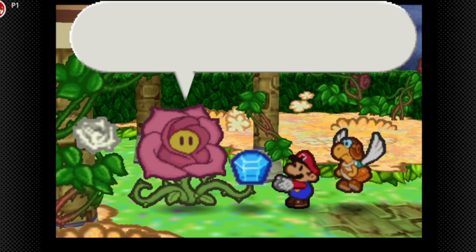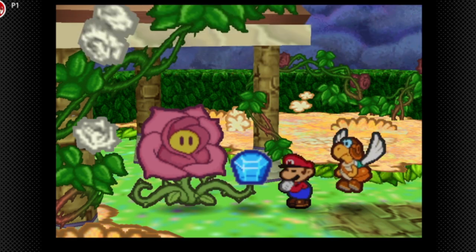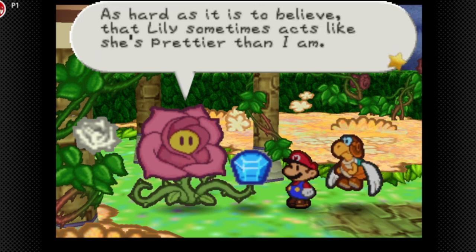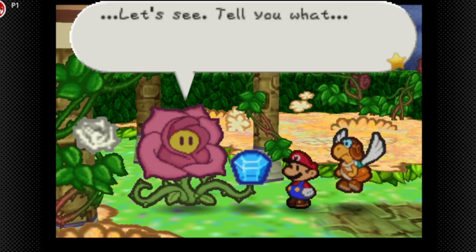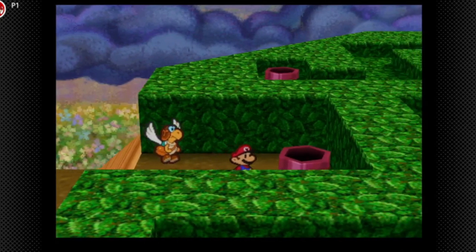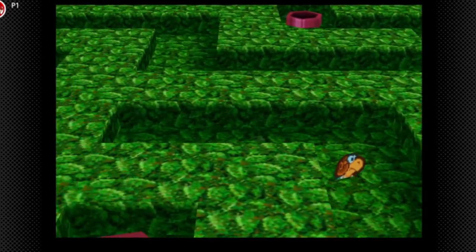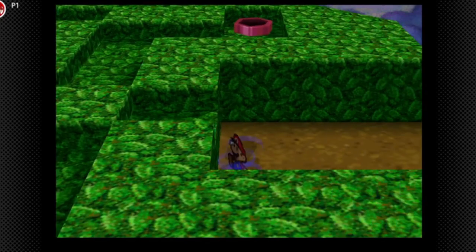She says the stone is hers now and won't give it up, even though Lily will wither without it. She says she'll think about returning it if we bring her something more beautiful than the stone. We're not gonna get the Water Stone just yet. I guess what we can do now is try to find something more beautiful, because we can't get it right away.